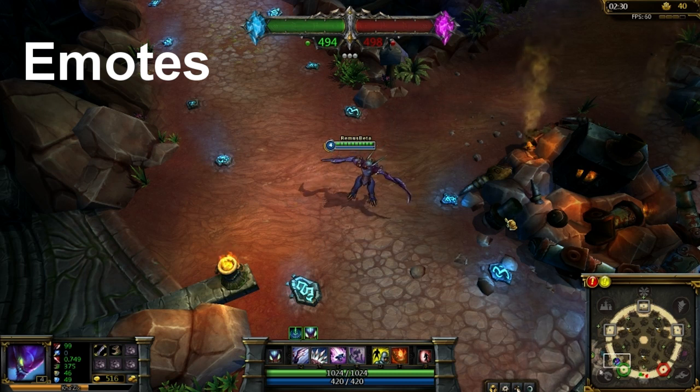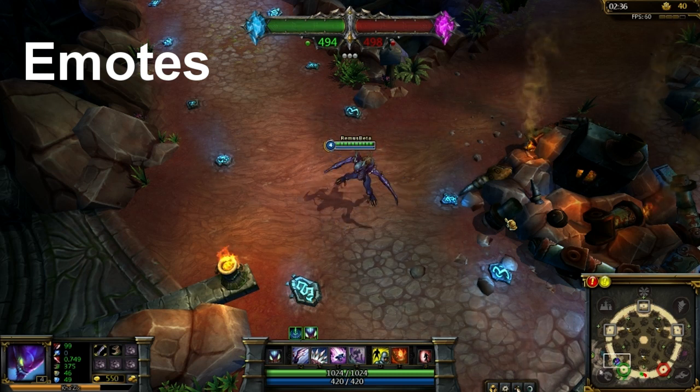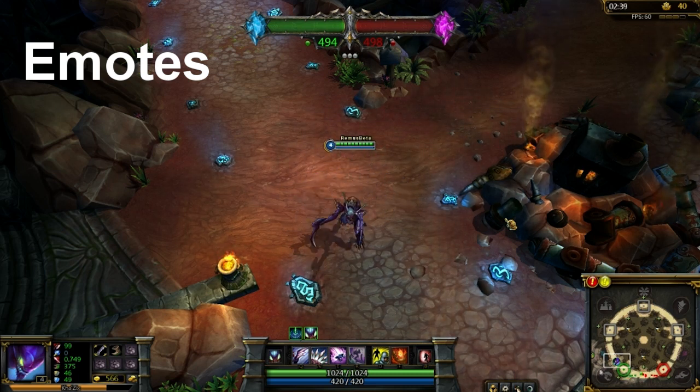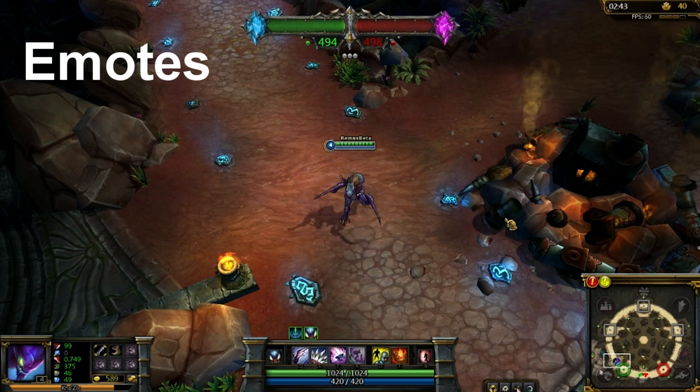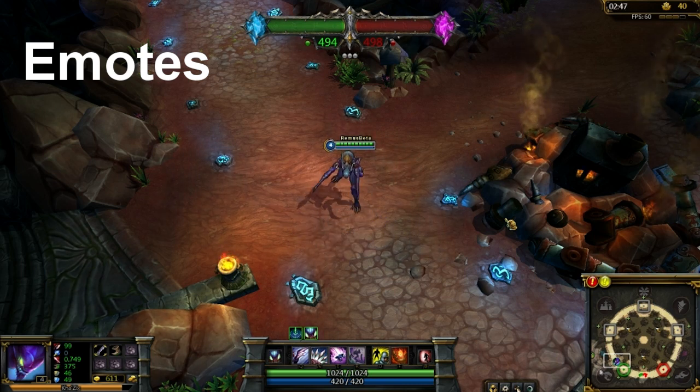He's pretty damn interesting. His ultimate is the most interesting thing — if you get a point in the ultimate, you can upgrade one of your four abilities. I'd say max out Q first, W second, and E third. Same with the ultimate, but don't evolve the third one — evolve the ultimate when you can.